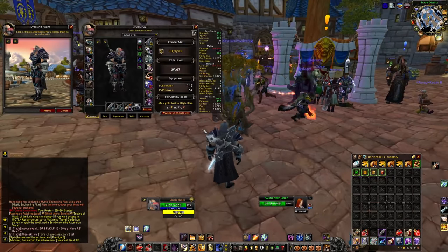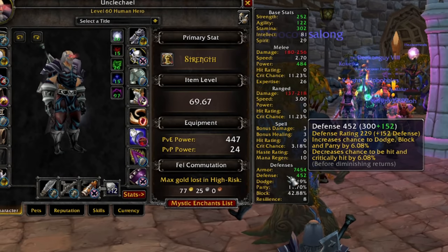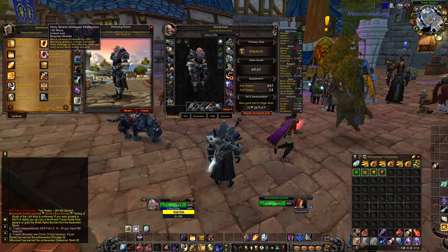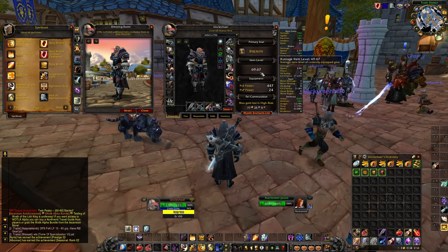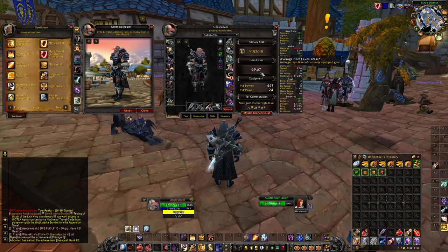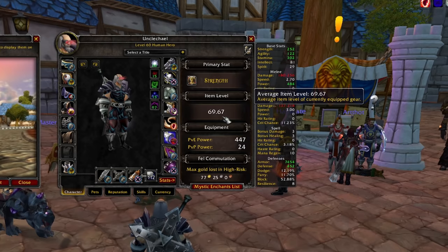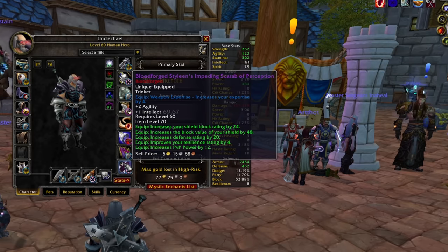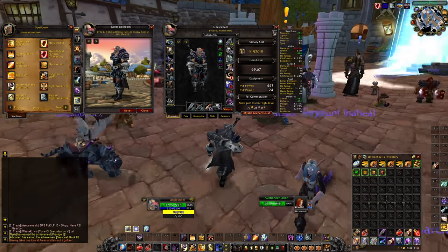We're just going to be busting out mythic plus until we finally feel comfortable going above a plus 10. I am currently defense capped — I actually did it, six percent, might actually be over it. And not only that, but when I pop my crimson champion buff I've got basically 53 percent block, which is pretty fun. Still though, only 69 item level — 69.67 — and the biggest thing holding me back are my PvP trinkets because I cannot raid with blood-forged gear.